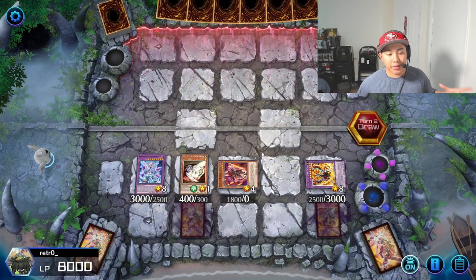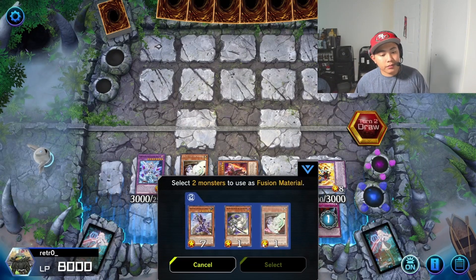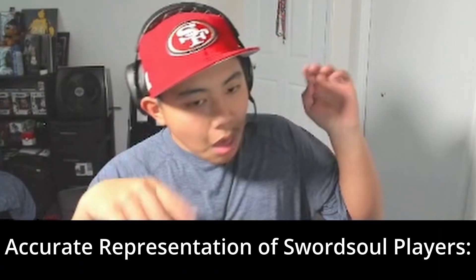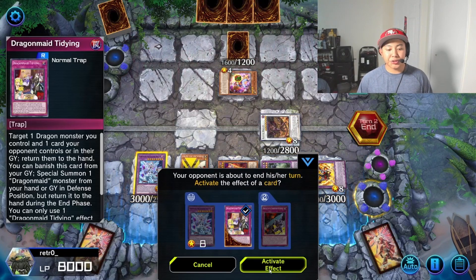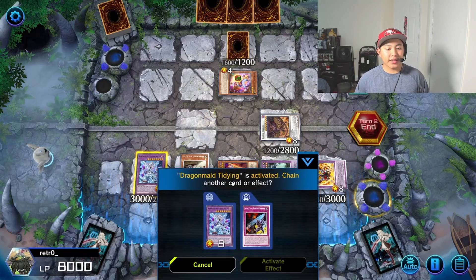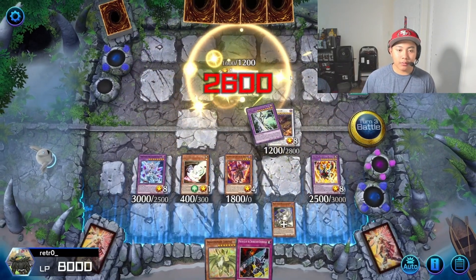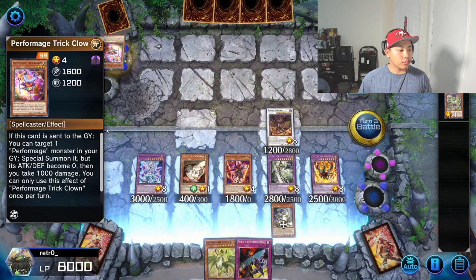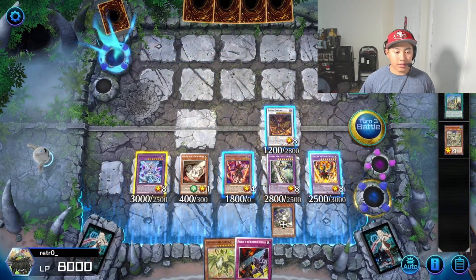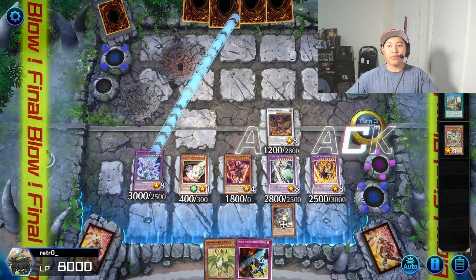Now we're going to do the Buster Blader combo — we're just getting more versatile and more widespread types of games than just your regular sword soul stuff. Now during the end phase we're just going to have Dragon Maid Tidying return our Buster Welp to hand, and then we're going to return their set card to hand because we don't like trap cards. Time to end this game — attack for game, and attack with Mirror Jade.